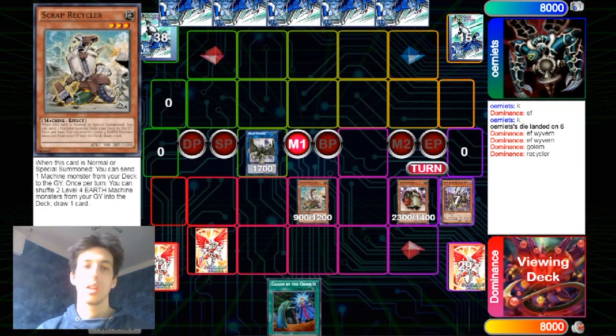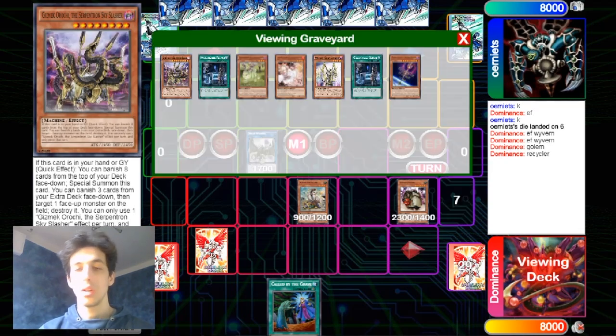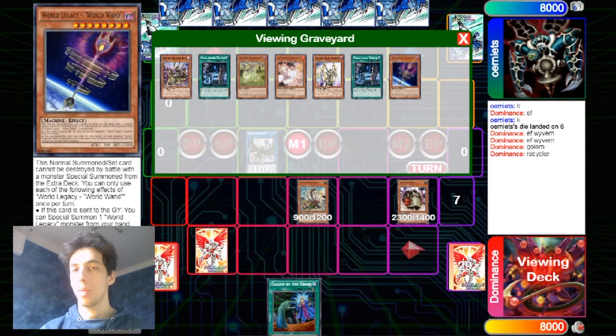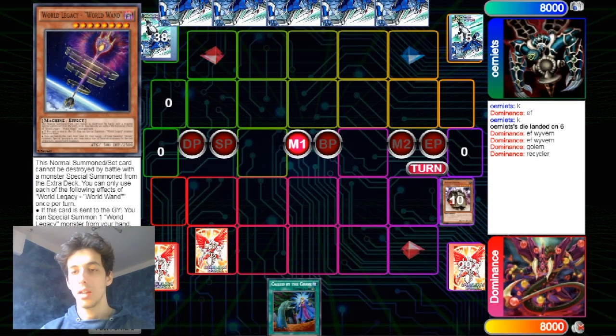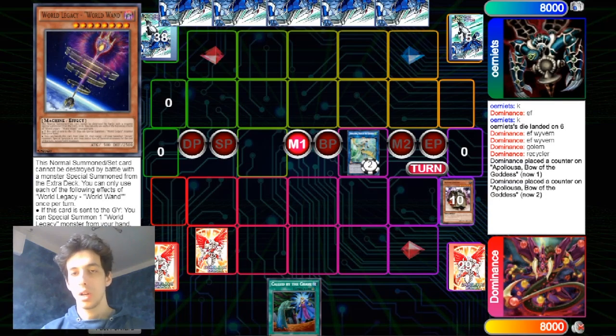Now he can send the Orochi since he has both the Heart Power and the War Wanderer in the graveyard already. From there you can go into Apollosa, you can go into the full Orcust combo with IP and the Link monster, Galatea on field. He plays the Apollosa, so now you have an Apollosa for free and you can go into the full Orcust combo.